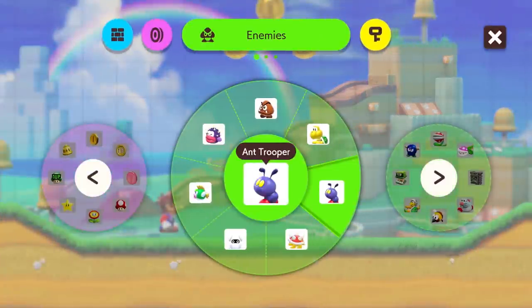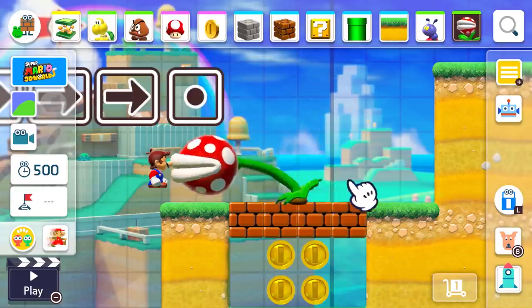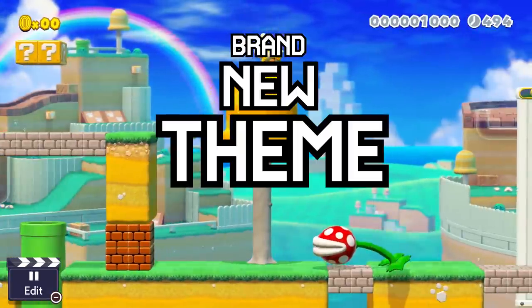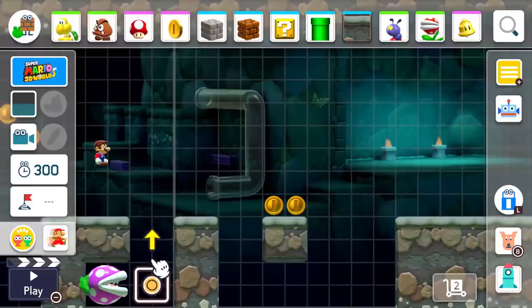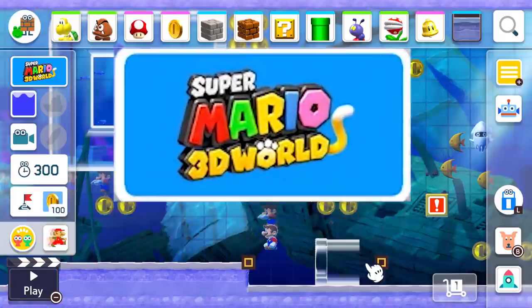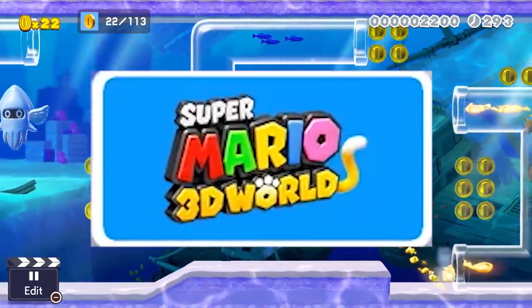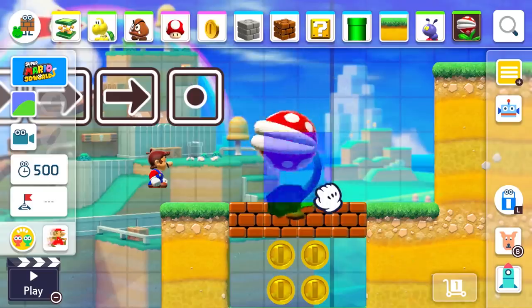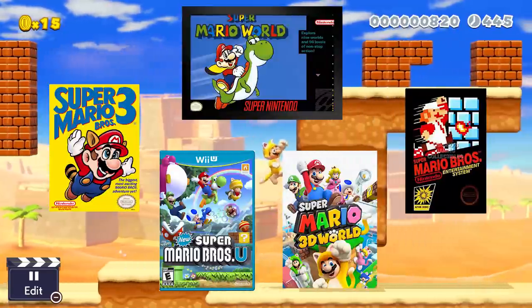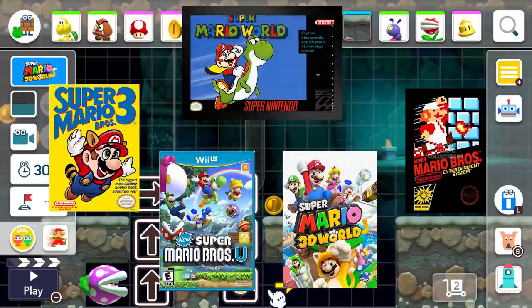From here on out, the trailer gives us the biggest thing yet: a brand new theme. There isn't even another 2D Mario game for them to work with, so you know what they did? They took Super Mario 3D World and tooled it into the 2D landscape just for Super Mario Maker 2. That makes five usable themes for us now.